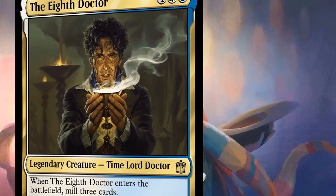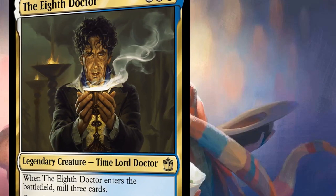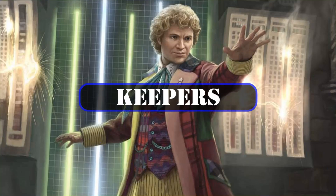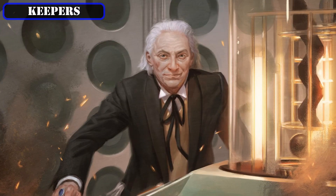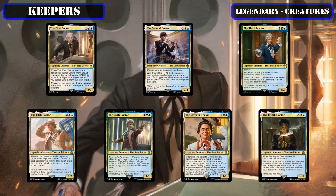Now that we know a bit more about the commander and playstyle, let's briefly go over the cards that made the cut from the core build. Starting off with what is undeniably the backbone of this build — its historic spells — we'll be hanging on to a good number of the ones included in the base build to both enable our commanders and support our historic heavy playstyle. Kicking off with the legendaries that made the cut, we'll be hanging on to all seven doctors included in the base build, both since it's thematically appropriate and because they all bring solid utility.